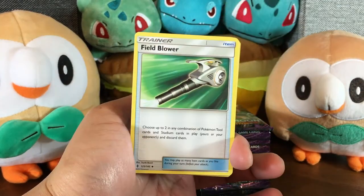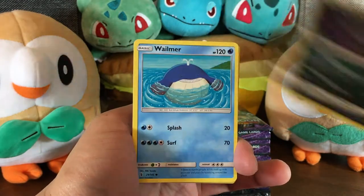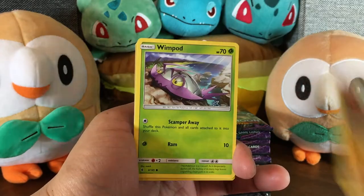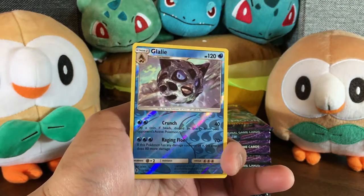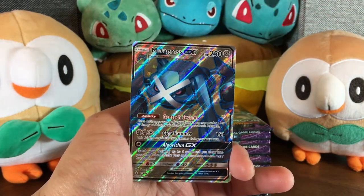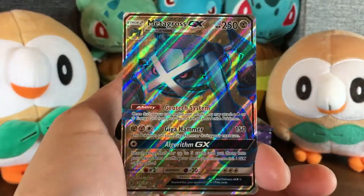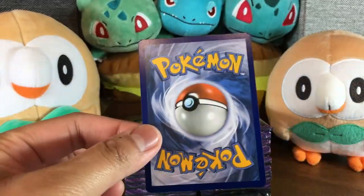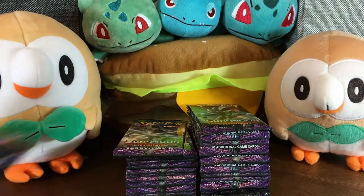We start off with Water Energy. A Field Blower for some Lawn Care. Gothita, Sableye, Wailmer, Trubbish. I kind of like that card. Jangmo'o, Wimpod, Comfey. I love that little yarn thing. A Gallade Reverse. And our rare is, ooh, Metagross GX Full Art. That is a very shiny card. I love all of the holographic shiny foil on that. The back looks pretty decent as well. We shall see if this gets graded.